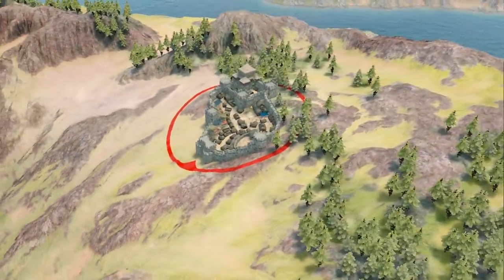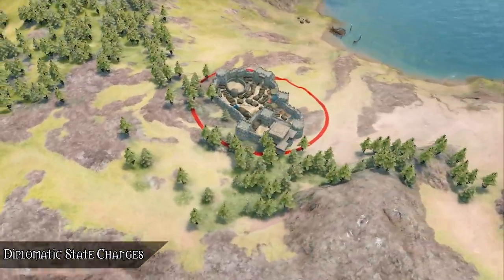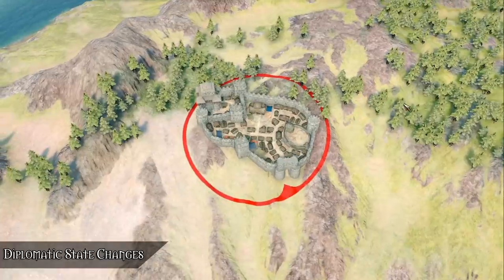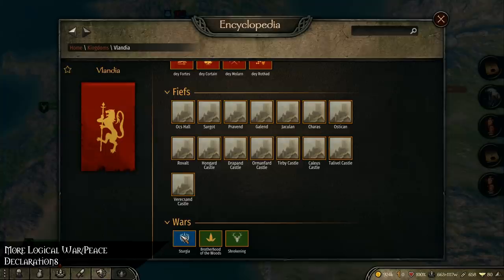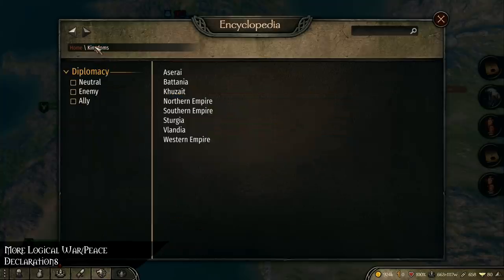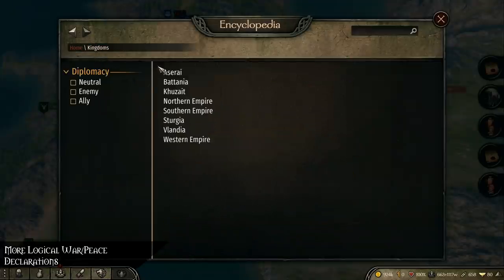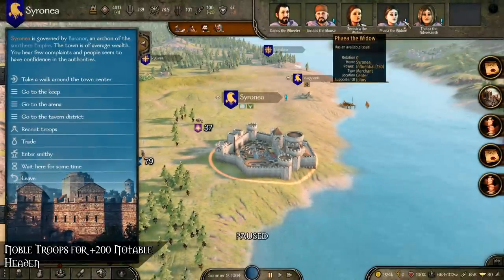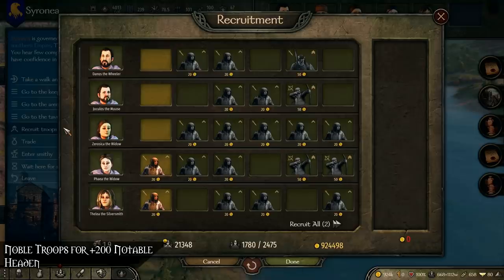Regarding kingdoms and diplomacy, when a settlement's diplomatic state is changed, all hostile parties inside will leave the settlement and all hostile heroes without parties will be taken as prisoners. The war and peace AI has been improved so that clans make more logical war and peace declarations — kingdoms further apart tend to avoid war, peace, and tribute deals with each other in most cases. Regarding settlement actions, headman notables with 200 or more power now provide elite troops, and notables at villages bound by a castle now gain more power each day compared to others.